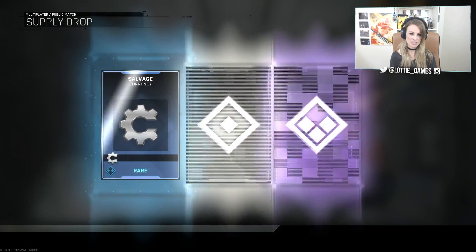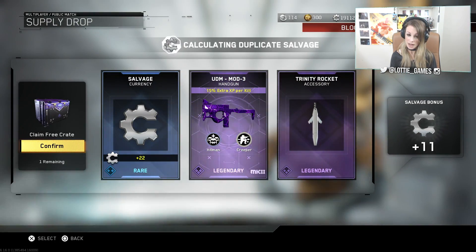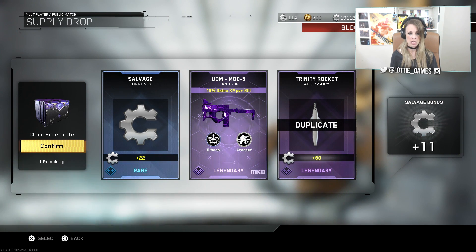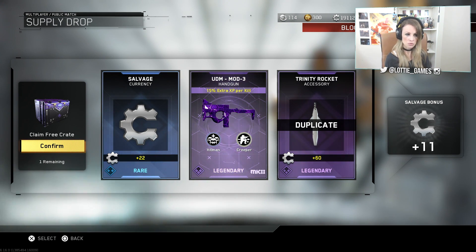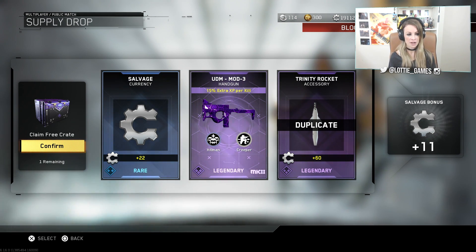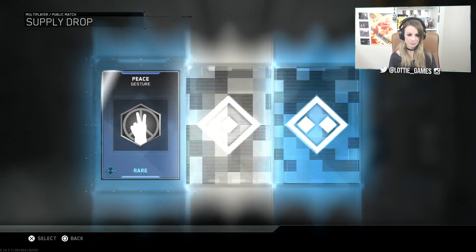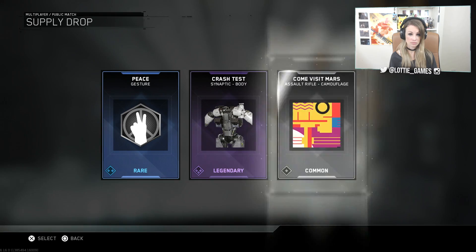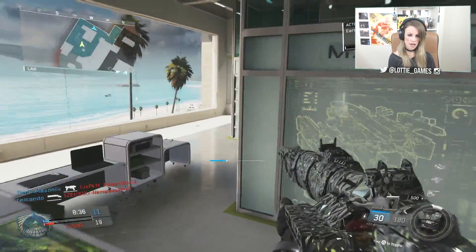A legendary or better item. We got two legendary items. I did not have this one — UDM Mod 3 Pistole. That's pretty cool, that ain't too shabby. Let's open up the last one. Synaptic rig — did we have that? We did have it. Okay.